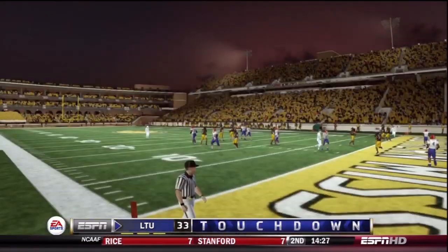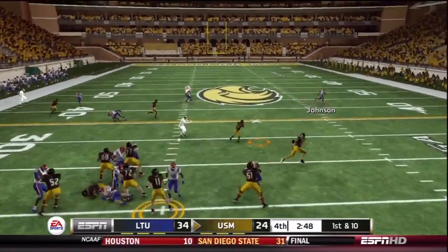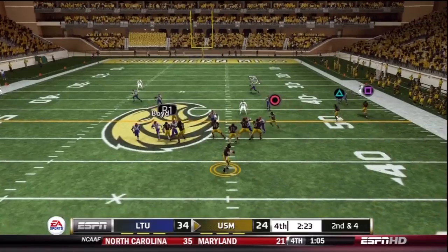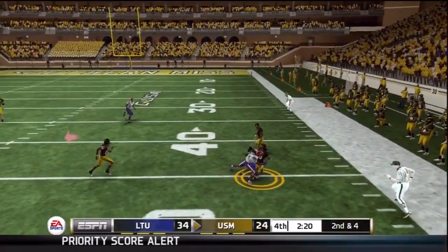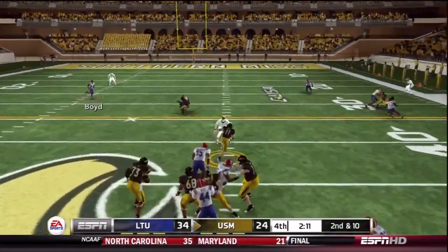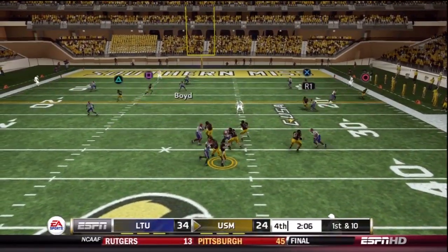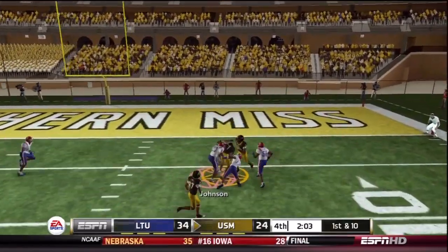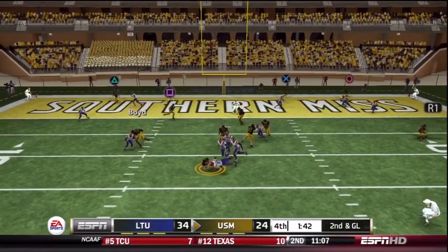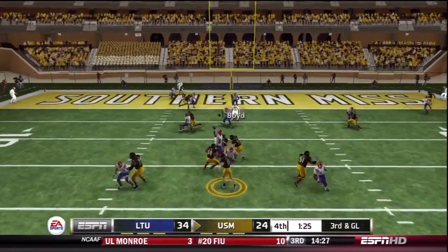He catches the ball off of his backside — if you go back and look at it, it bounces off of him, rolls to his backside, and he's somehow able to defy the laws of physics and gravity and catch it off his own rear end. Trying to bring some pressures here to force a mistake, but he's having none of it — steps up, scrambles. Good quarterback, he's got a really nice quarterback. Good route combo there, really nice. And here I'm just bringing everybody hoping for the best — I get it, I get it twice in a row.